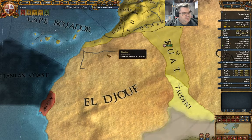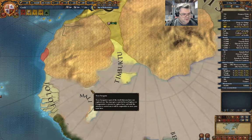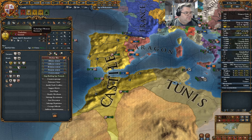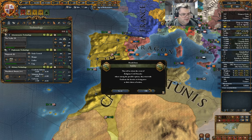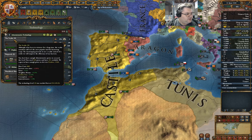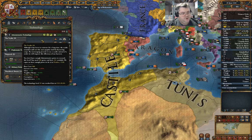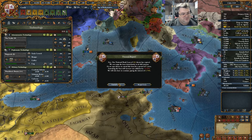Gotta unpause it if I want the game to progress. The other thing I'm working toward here is getting to admin level 10. The reason for that being: once I get to admin 10, I can form Spain, which means inheriting Aragon here, as long as they keep all of their stuff.